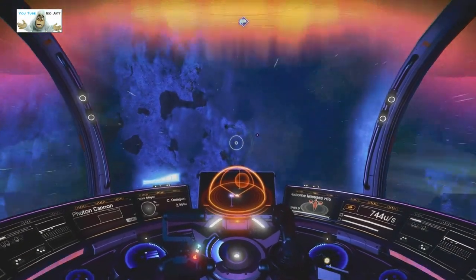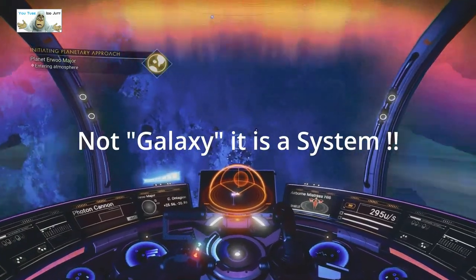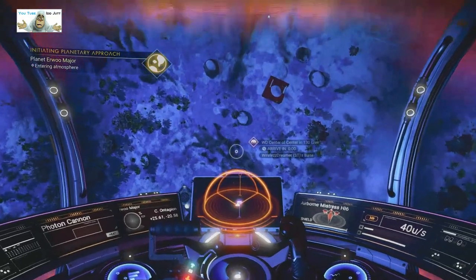This is the one we're headed for. We're in Broomer Eye, it's a little hidden galaxy. Take no notice of the glyphs because you can't get here unless you're invited.